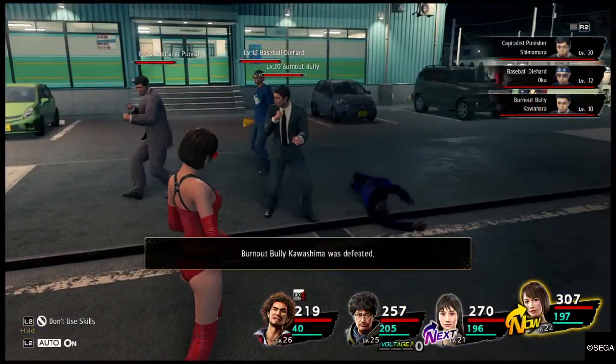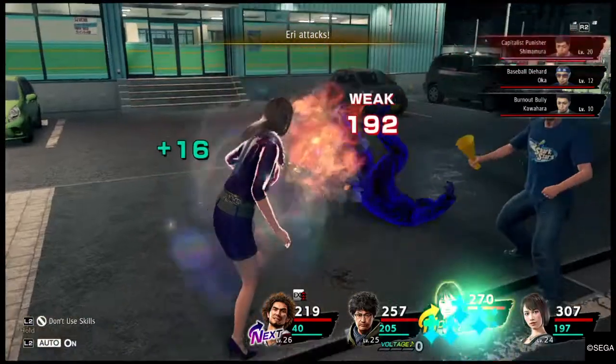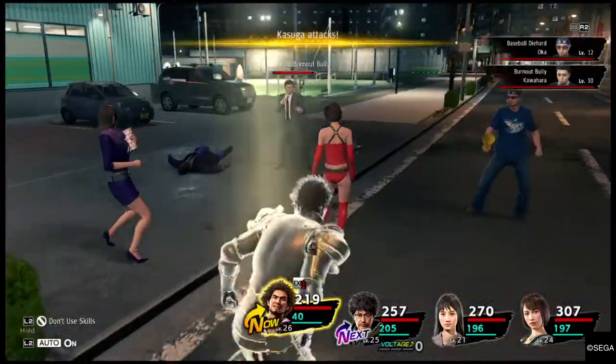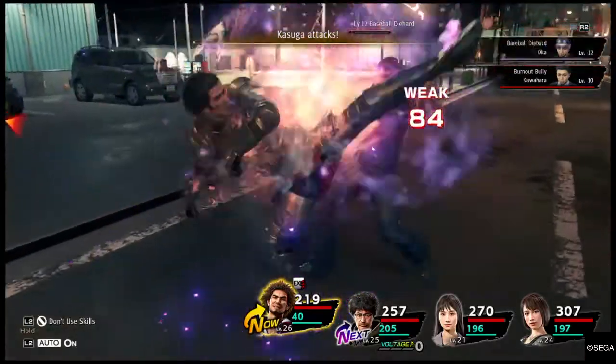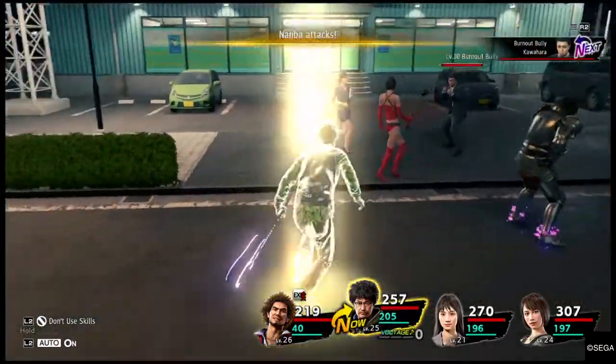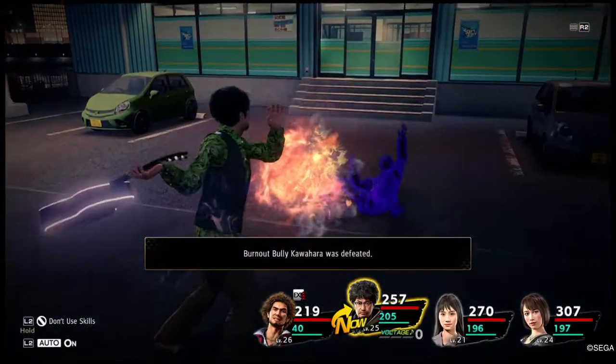I'm just gonna take care of these guys. But I'm gonna show again — to aim with the blue bat, as long as you aim right there you can line it up. You can easily type it out in the calculator.